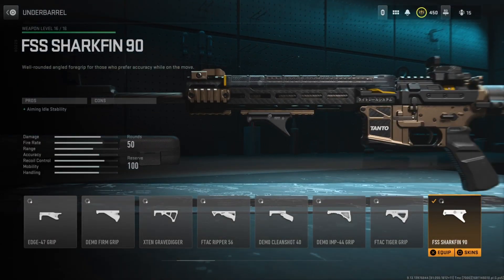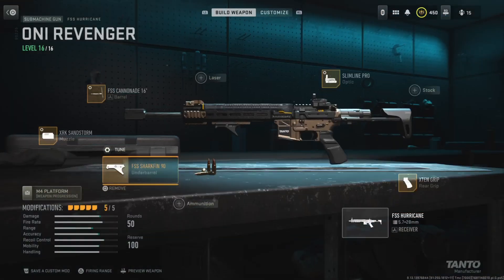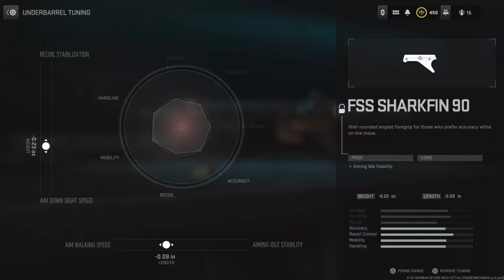Starting off with the underbarrel, I'm running the FSS Sharkfin 90. Now this improves the aiming out of stability. I chose the Sharkfin 90 underbarrel because there are no cons, unlike all the rest of these underbarrels. Quite honestly, we don't even need a recoil stabilization bonus from our underbarrel because the Hurricane already has pretty minimal recoil. For the tuning, the left slider is at negative 0.23 and the bottom slider is at negative 0.09.